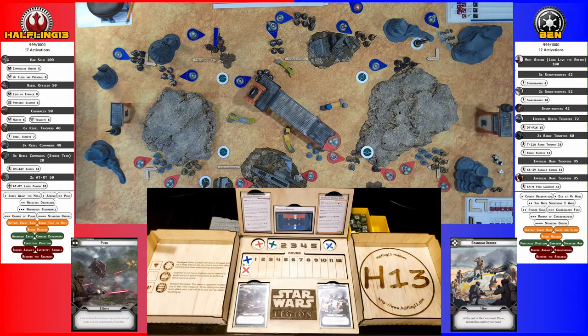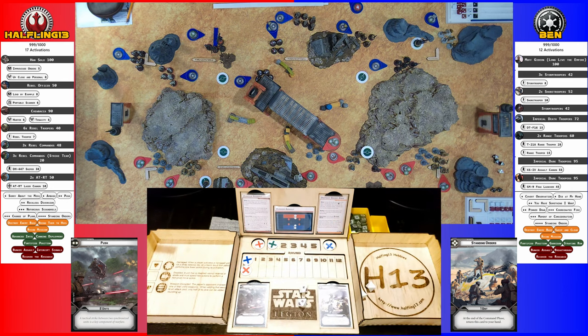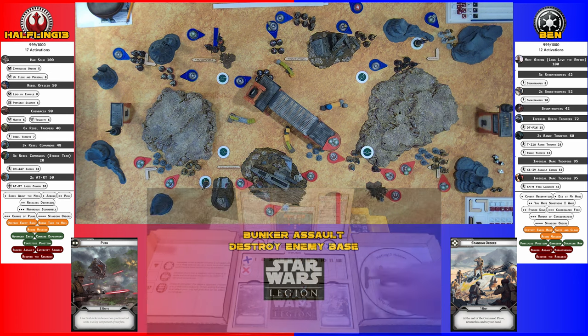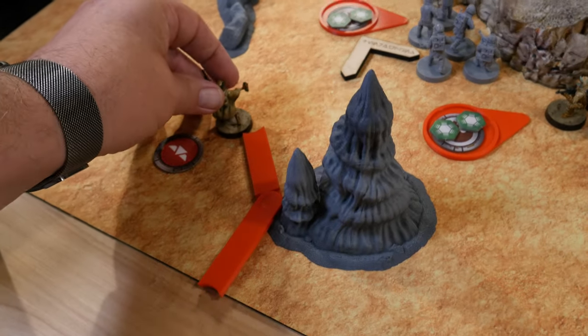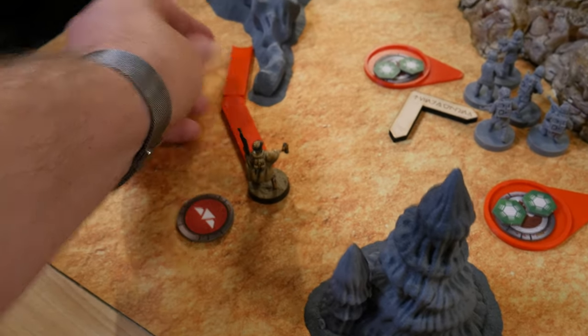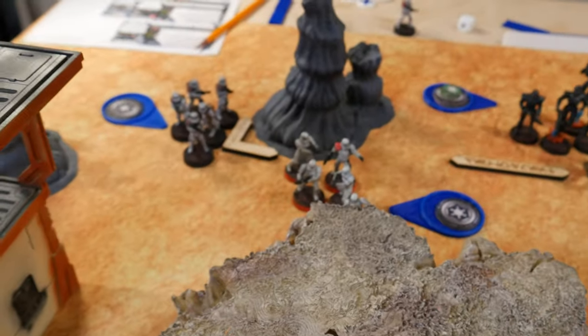With their singular action they attempt to fire at the unit behind the building — two hits. Heavy cover saves nothing, so I'll spend my two dodges to absorb it. I'm going to deploy my unit of Commandos over here as they run behind the rocks, and if they're in range, take a shot at the red Stormtroopers.